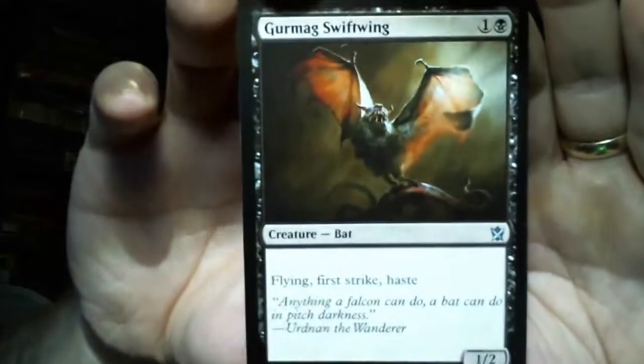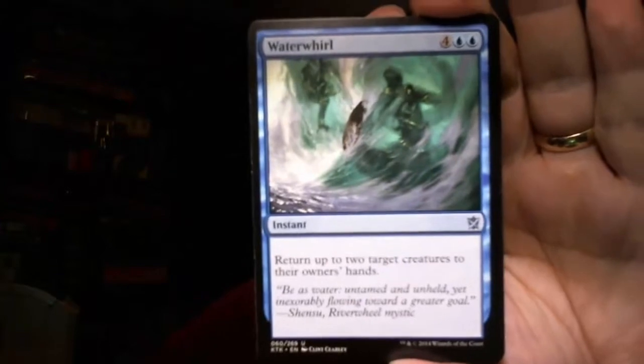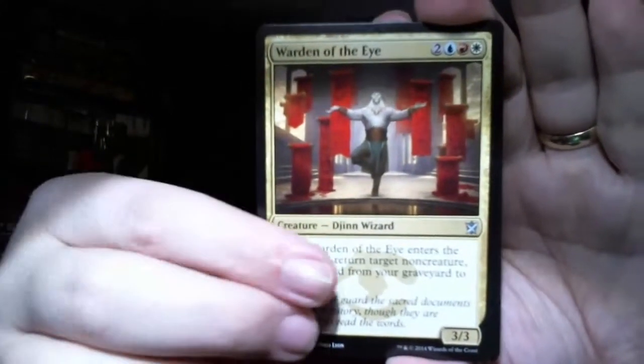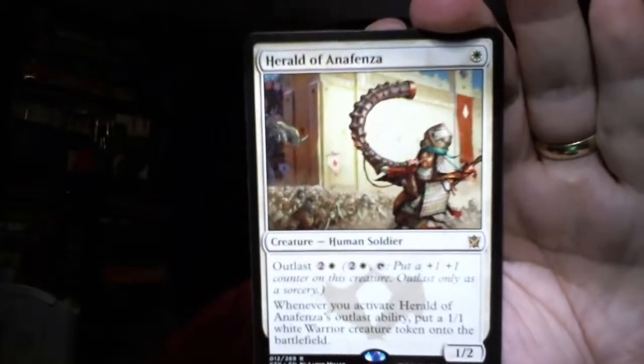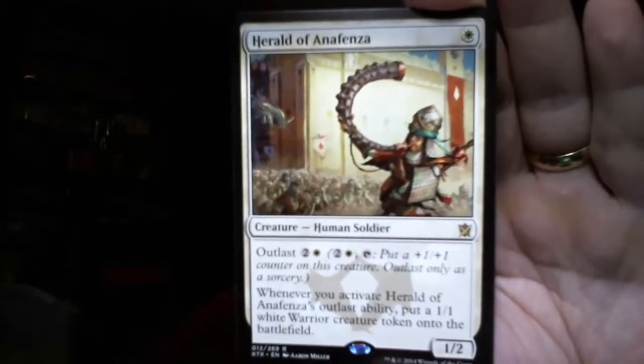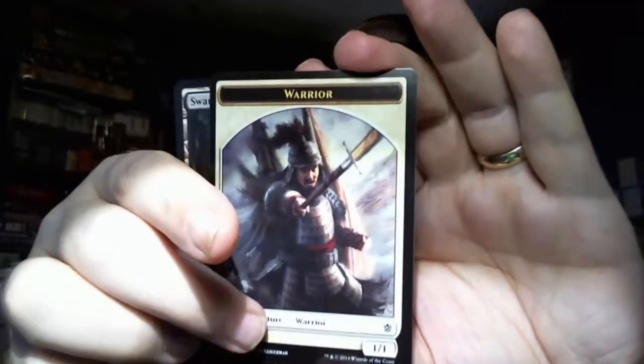We have a Sage Eye Harrier, a Mardu War Shrieker, a Feed the Clan, a Bitter Revelation, a Force Away, Rush of Battle, Bloodfire Mentor, Highland Game, and a Dismal Backwater. And lastly, a Mardu Hateblade. Our uncommons are the Gurmag Swiftwing, a Waterwhirl, and a Warden of the Eye. The rare is a Herald of Anafenza - not too bad, it's got outlast. Whenever you activate Herald of Anafenza's outlast ability, put a 1/1 White Soldier token onto the battlefield. And then we have a Swamp and one of the cool Warriors.